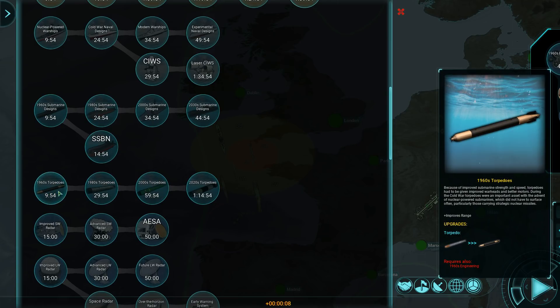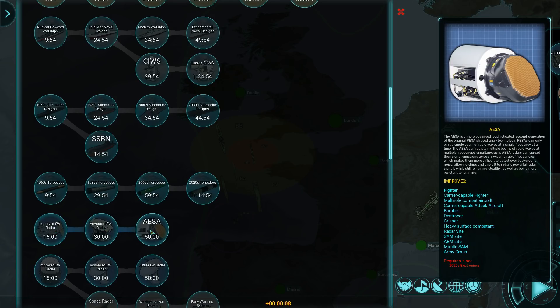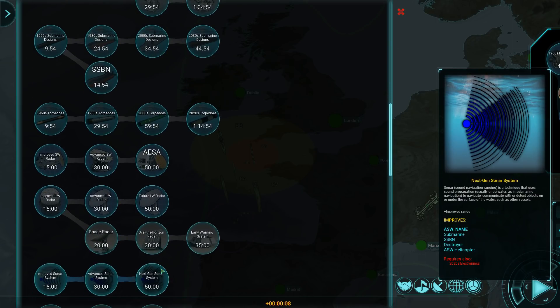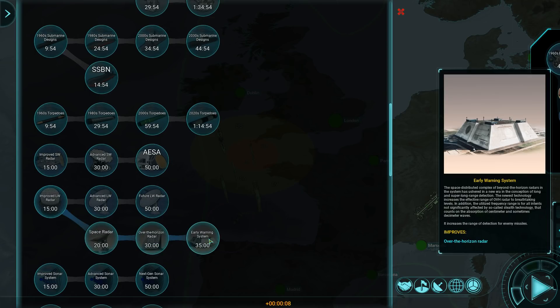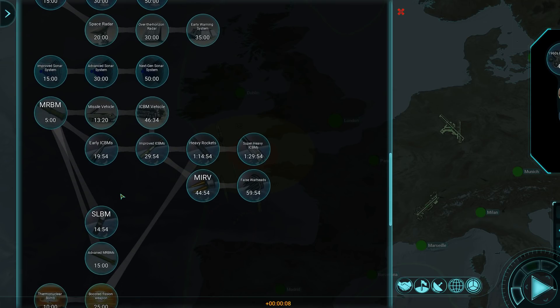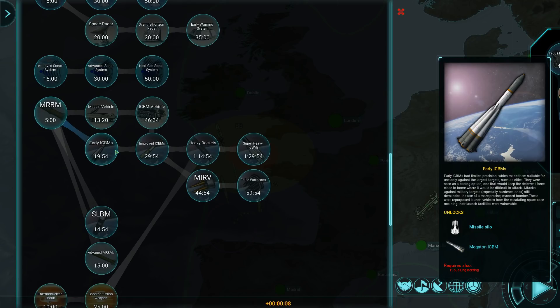Torpedoes get upgraded through 1960s, 80s, 2000s, and 2020s. Improved shortwave radar, advanced shortwave radar, and AESA — the best shortwave radar. Same progression for longwave radar: improved, advanced, future. Once you have improved longwave radar, you also unlock space radar, over-the-horizon radar, and the early warning system. These are from the standard game. Then we come to the MRBM — medium-range ballistic missile — you first have to get something out at medium range before you get ICBMs.